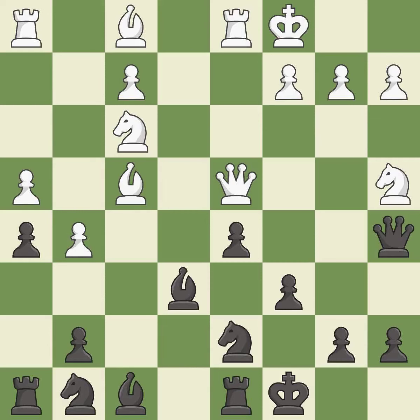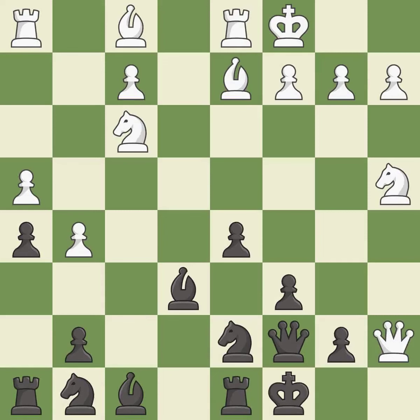This threatens to kick a queen — it is excellent. This wins time by threatening a queen and forcing it to move away — it is best. This moves the queen to safety — it is best. That pawn was free for the taking — it is best. This wins time by threatening a knight and forcing it to move away — it is good.